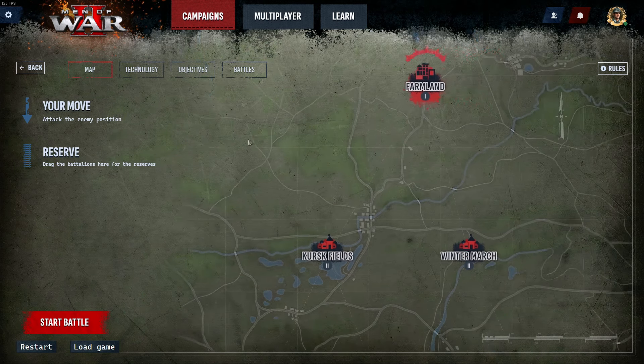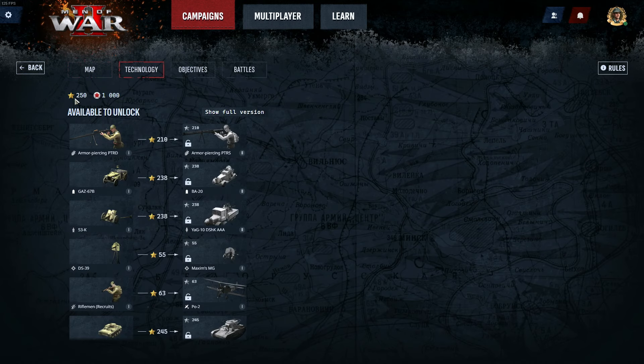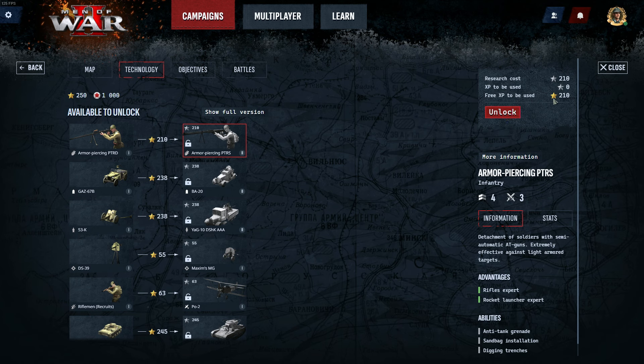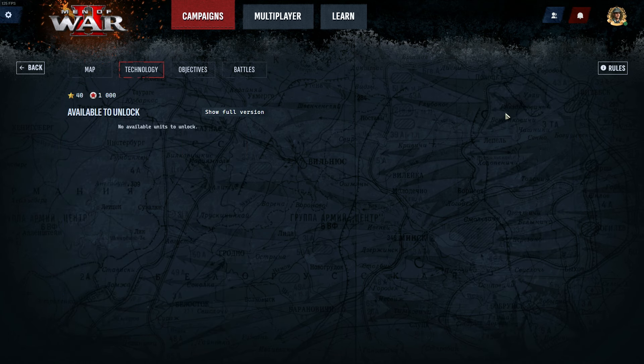Technology is unlocked as you progress through the campaign. You start with 250 star points and 1,000 standard manpower points, and you choose which points to unlock. So if we wanted to upgrade to the PTRS, I'd click unlock over here — that costs 210 experience, leaving me with 40. Let's go do that. We've now unlocked it.